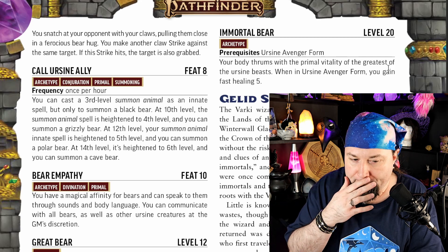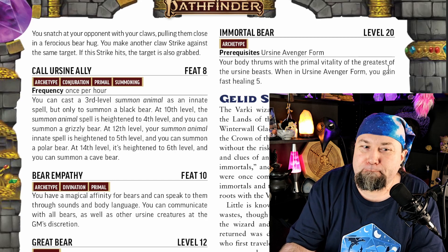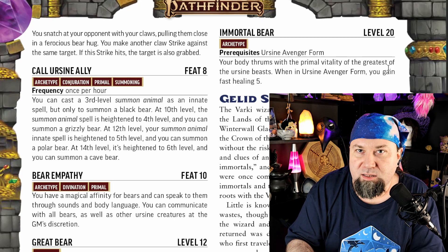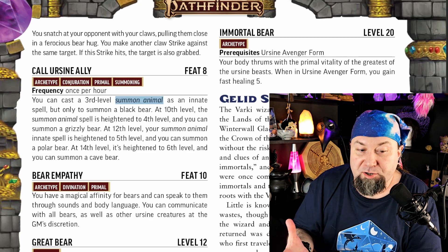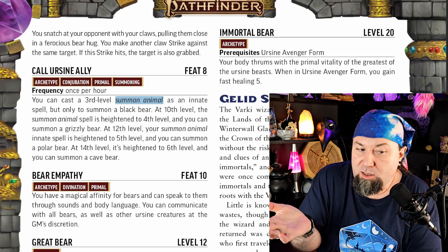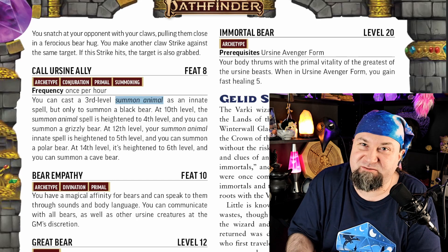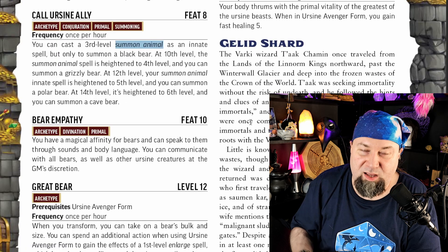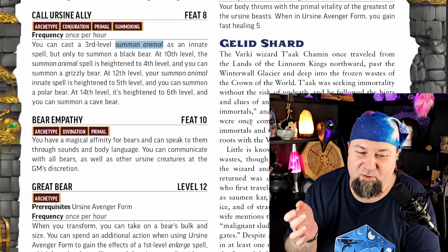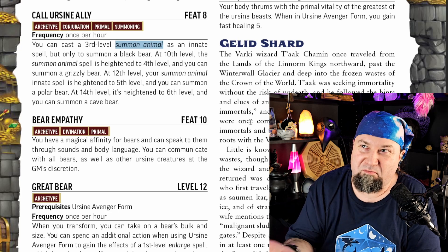Level 8: Call Ursine Ally. In combat it's not that useful because you summon low-powered creatures. Once per hour, you can cast a 3rd-level Summon Animal as an innate spell, but only to summon a black bear. At 10th level it can be a grizzly bear, at 12th a polar bear, at 14th a cave bear. These are always fun to use — as a distraction, or outside of combat to mess with commoners. But they'll just get slaughtered in real combat, and they're not your companion so you get no extra companion benefits. It can flank for you, but it's just not that great for an 8th-level feat.